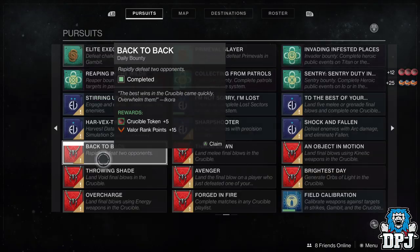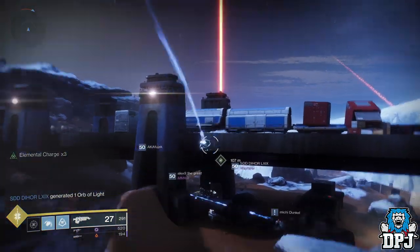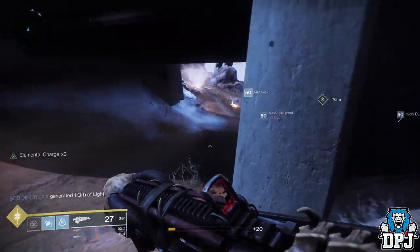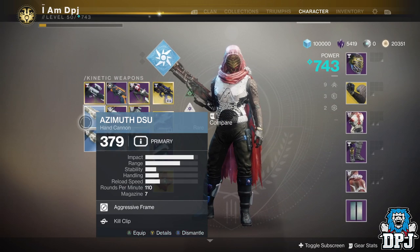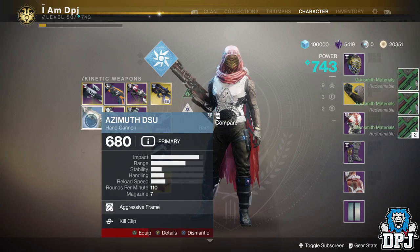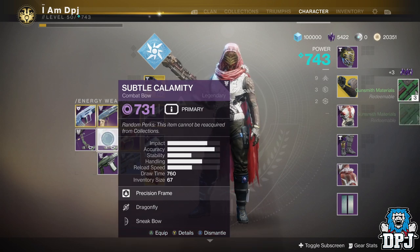Another thing I am trying to stack up on is gunsmith materials, as with Shadowkeep these will be one of the main sources in game for various items to do with infusing and earning armour and weapon mods. With Shadowkeep the gunsmith will get a whole new host of things to trade for, and no doubt you will need a certain amount of materials. To get gunsmith materials it's just a matter of dismantling things you earn and don't need, or by playing various activities. The game is literally full of places to do this — so just play the game, delete stuff you don't want, accumulate those materials and do not spend them.